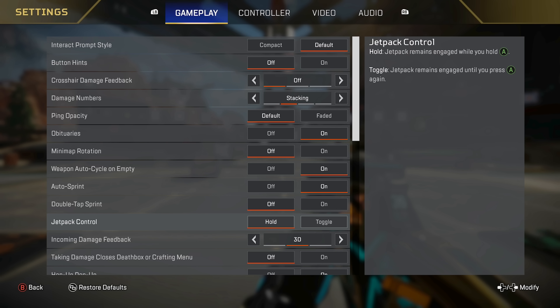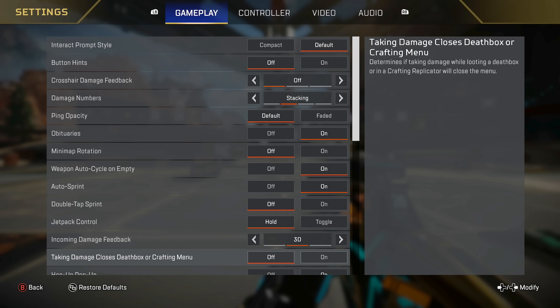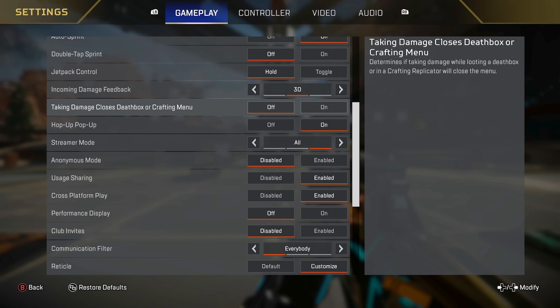Jetpack control I have as hold. It just feels way more natural for me to hold it when I want to go up in the air with Valkyrie and let go when I want to fall down. If you're not playing claw and not playing with paddles, I can't see a lot of viability for toggle, but I recommend hold. Incoming damage feedback, I just do 3D. Taking damage closes that box or crafting menu — always the biggest setting on here. You have to have this as off when you're armor swapping. If you get shot and you have it on, you're going to get pulled out of that box before you get the armor swap. If you have it off, you're going to be much more likely to get that armor swap if you get hit once or twice.